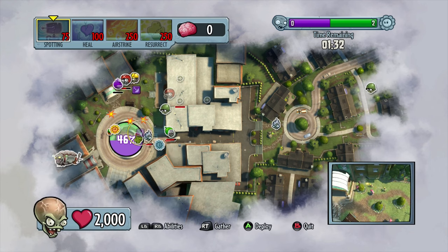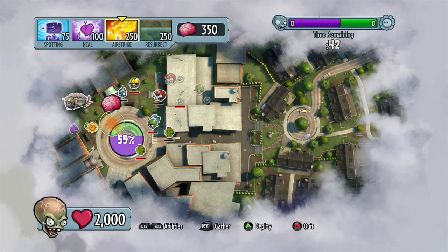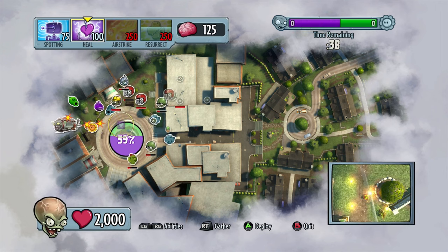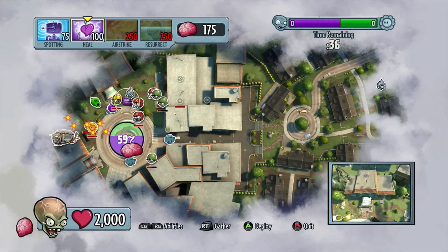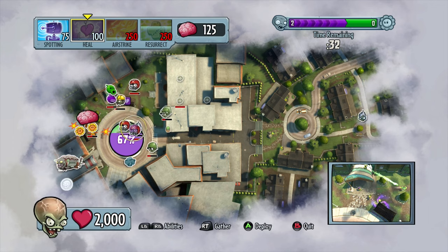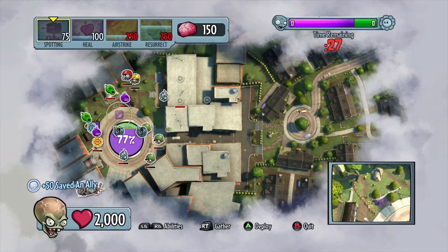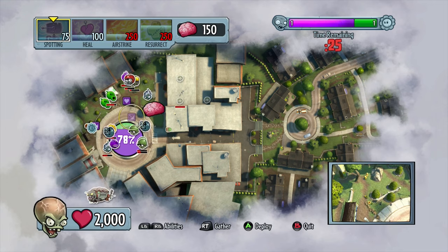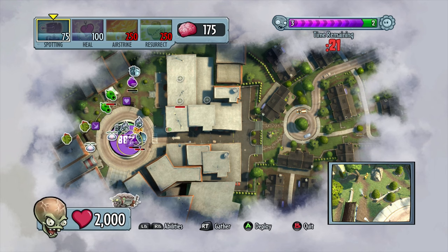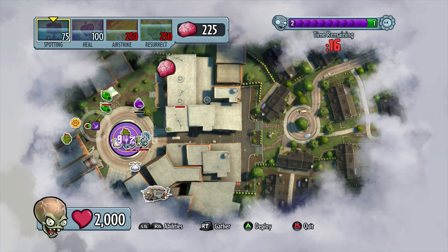A lot of this gameplay involves air striking the enemy, and there's also some healing here and there while my team is on the point. Spotting — you drop a little box and it kind of spots enemies, sort of like a UAV. Healing is like a zombie healing fountain, kind of like a water sprayer in a garden that basically heals your team. You can see that in the bottom right. Right now I'm just dropping stuff on the ground.